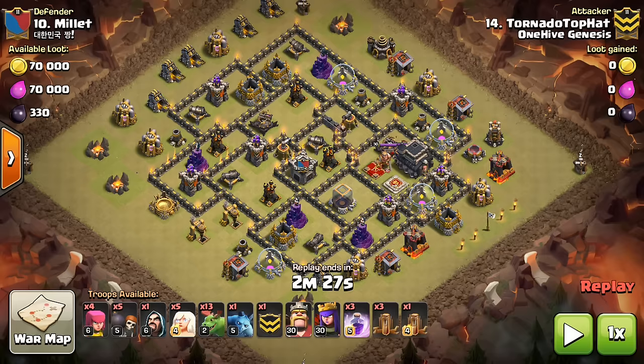We have the Queen Walk Masked Baby Dragon queued up for this base for a certain reason, and we'll take a look at two other examples as well. There are basically four main air attacks that I can think of. There are different variations obviously, but four main categories for four different types of bases. I have three attacks to show, so for the fourth one we'll just have to talk through it, but you guys have seen enough attacks already that it should be pretty easy to explain.